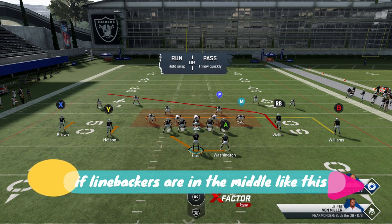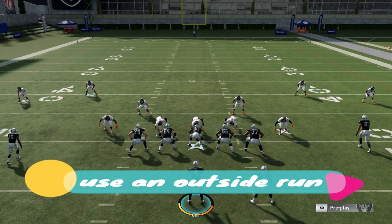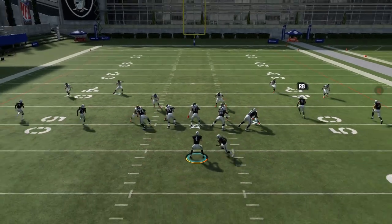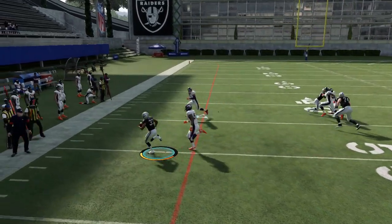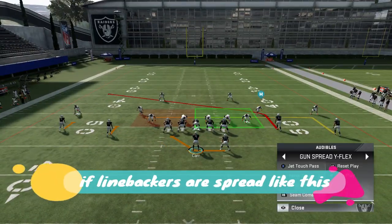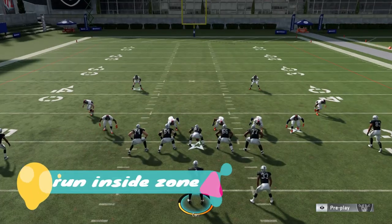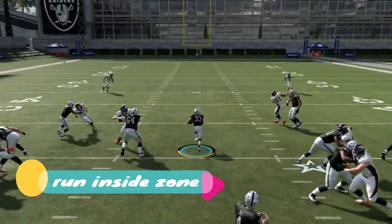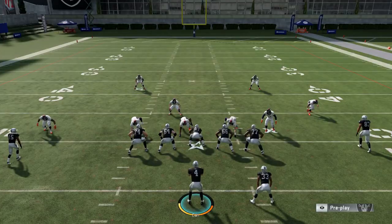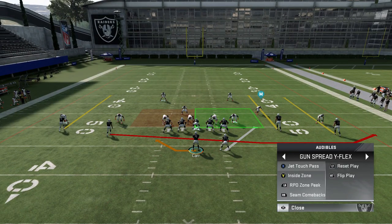You also have the RPO Zone Peak — this is a really good play. I really only use this as a running play. It goes the opposite direction, so if your opponent starts noticing the formation and thinks you're going to run that sweep again, hit them with an audible and go the opposite way. Just hold the button and get the ball to your running back. You really only have two options: there's going to be a hole right in front of you or a hole to the outside. With the Inside Zone from a spread look, the linebackers are out covering assignments, so you're running in a field of flowers.